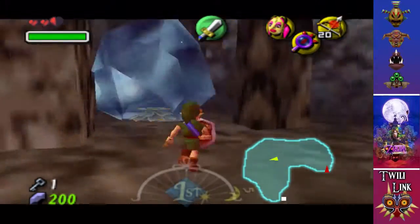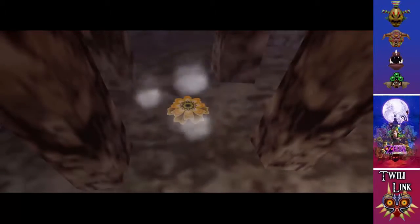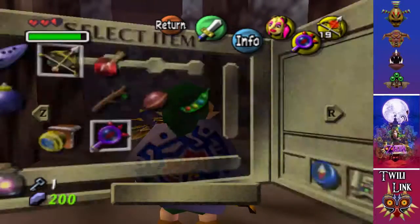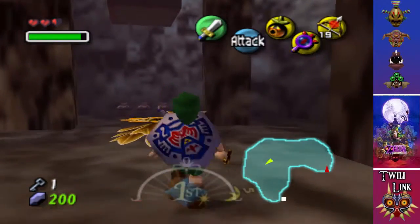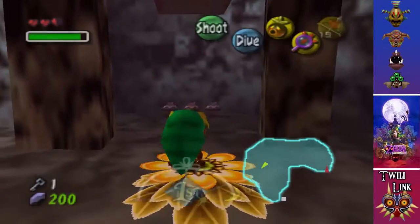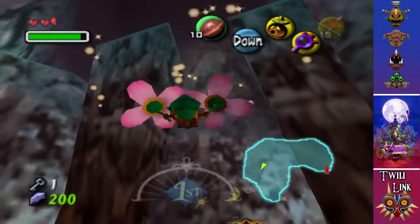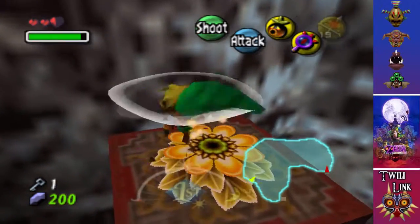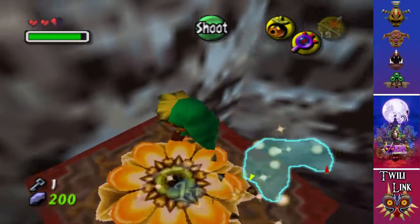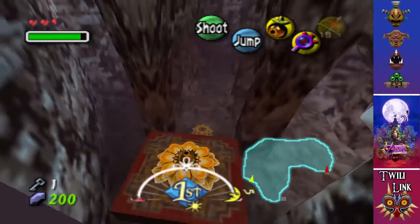Looks like I'm going to show this off after all. There is a Deku section of this dungeon, and it only really happens when you fall down here. Not too bad - just basically turn into a Deku, jump in this, fly out. Not too strenuous, but can be rather annoying if you continue to fall down, like I'm probably going to.